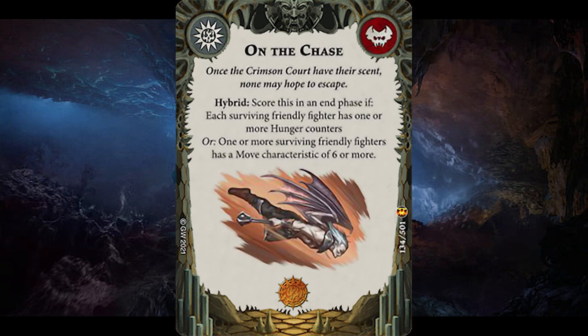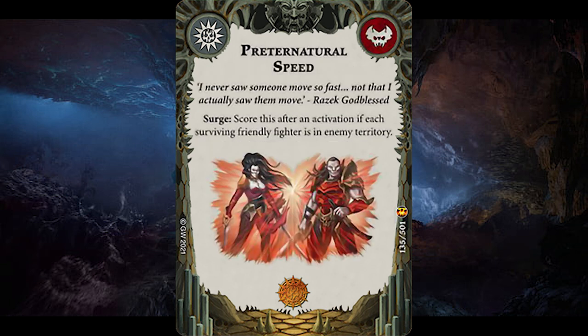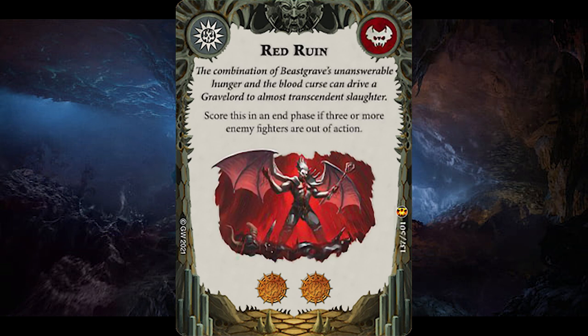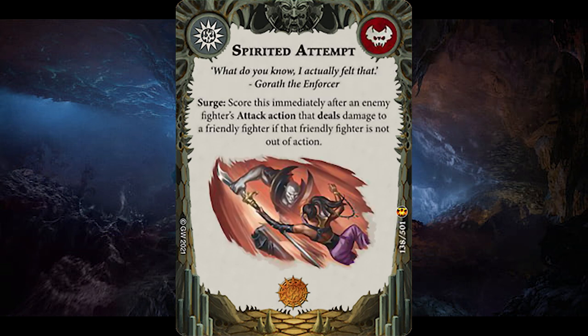Preternatural Speed is a great surge objective for aggro players — score one glory for having all your fighters in enemy territory. Recovered Poise is faction Fired Up, very easy to score for dedicated inspired Crimson Court builds. Red Ruin is just another faction aggro staple — score two glory for having three or more enemy fighters out of action. Spirited Attempt is an amazingly improved Too Dumb to Die — score this after an enemy fighter's attack action that is successful but doesn't take your friendly fighter out of action. With a warband where every fighter has four wounds, this is pretty much an auto include for me.